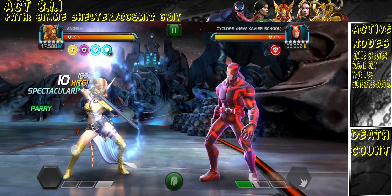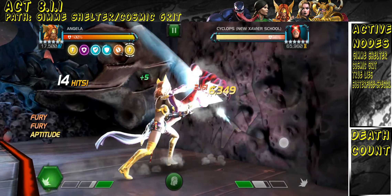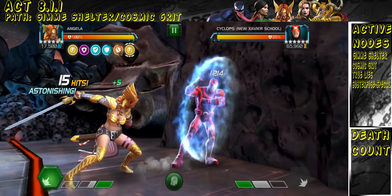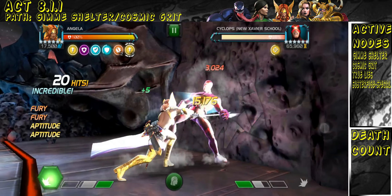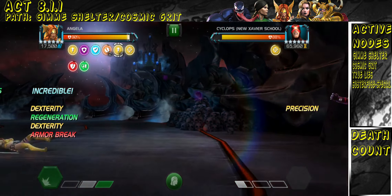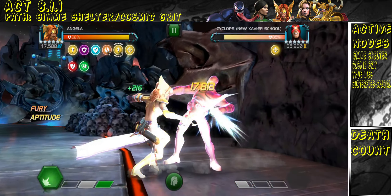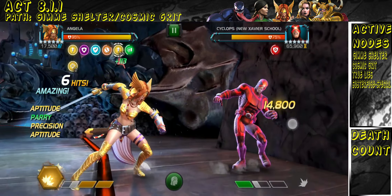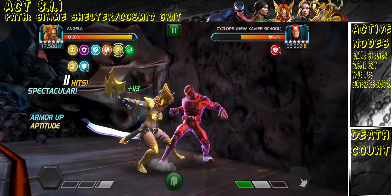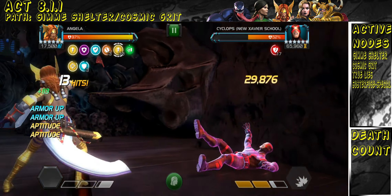That guarantees Angela at the very least four to five buffs at the beginning of every fight, which means Give Me Shelter is essentially deactivated as soon as the fight begins. Venom, when awakened the way I have him, also gains two to three buffs at the beginning of the fight, which means Give Me Shelter either has a very low chance or no chance at all to activate, so I don't have to worry about it.